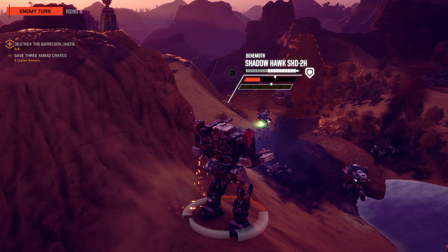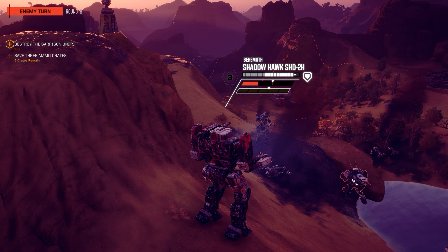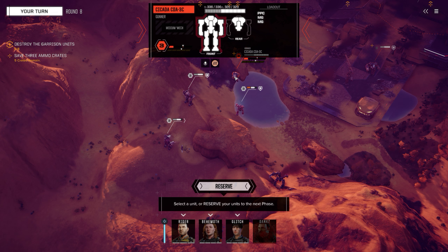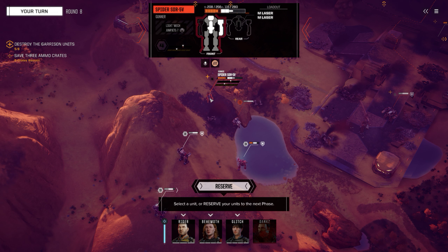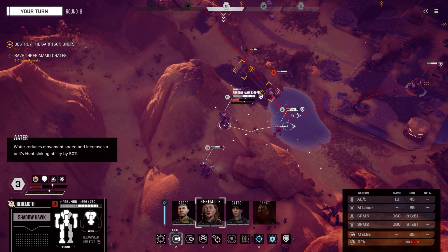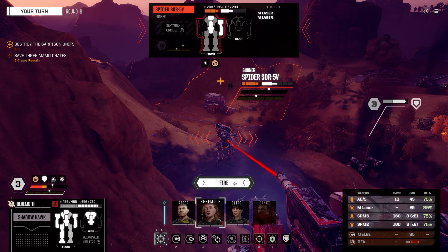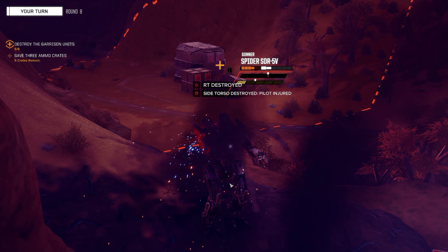This guy will be much easier to destroy really. Let's take out the Spider - still 50 damage each pass right. Wait, are you trying to attack with machine guns as well? You should probably do a decent amount of damage frankly. You know what - punch that bastard! Want to go hand-to-hand combat? I can do that.